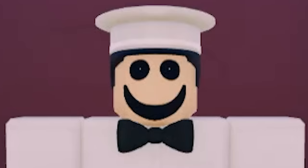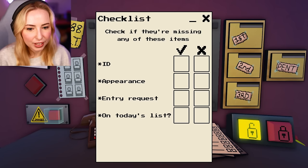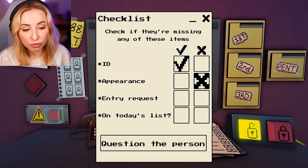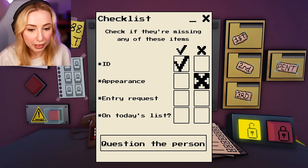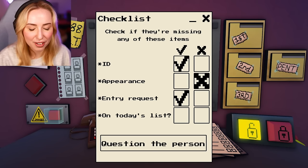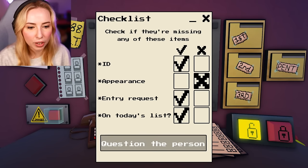That is not the same guy. The ID was fine, and the entry request seems normal. Yes, he is a milkman, but it's the appearance that's the problem — he is on today's list, so I'm going to question the person.